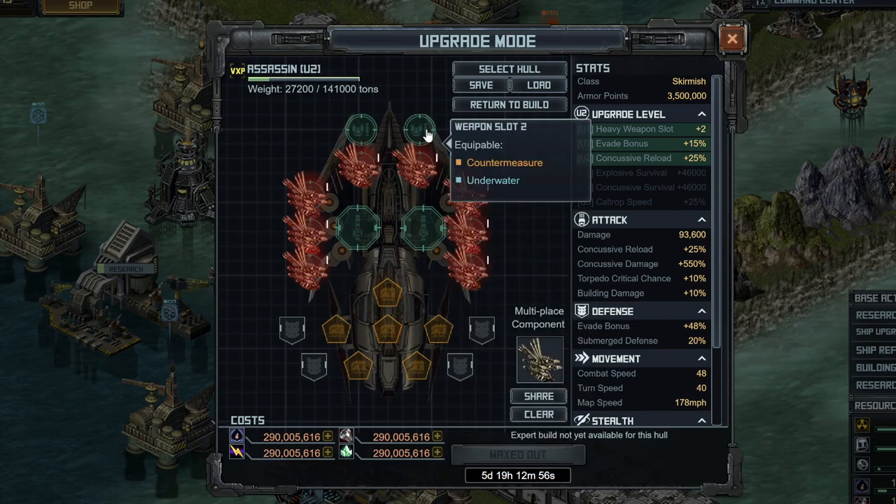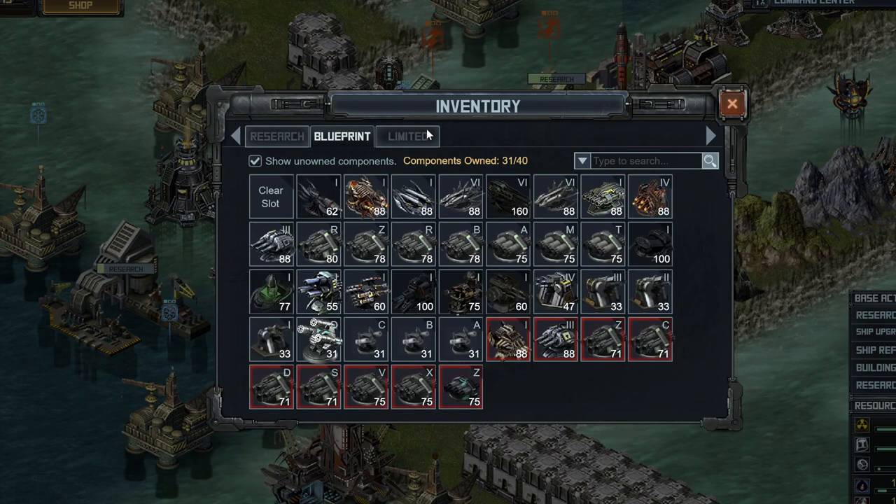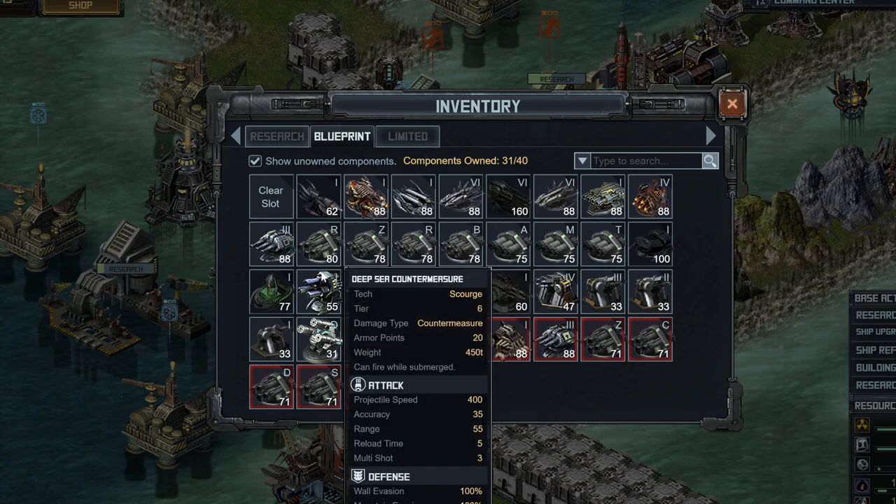In terms of the last two spots, you can put countermeasures on here. A few people have been doing some really strange things with that, such as the deep sea countermeasure. That is not really an effective strategy, because Kickside likes to break their own rules — while this says it should counter mortar and missile, it often doesn't.